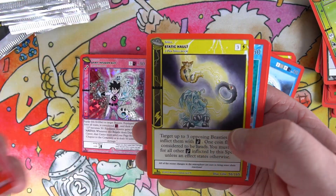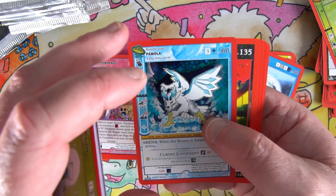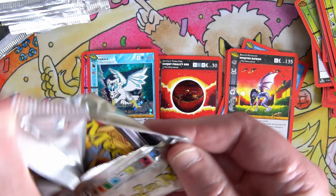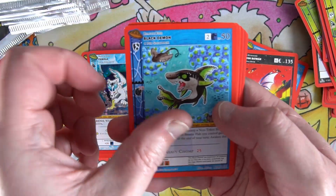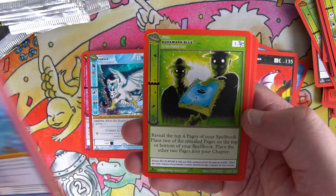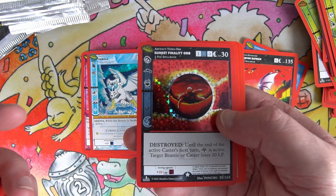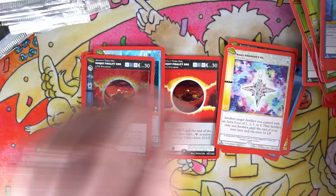Let's speed things up a little bit to make up for the disastrous camera setup. Static Hall and a Pomoda - haven't seen you for a while - full hollow. Hatman non-hollow. Next pack. Sunset Finality Orb full hollow, Magic Engineer's Oil non-hollow.